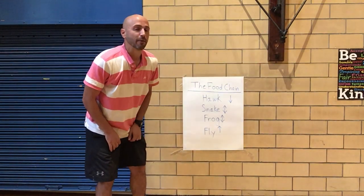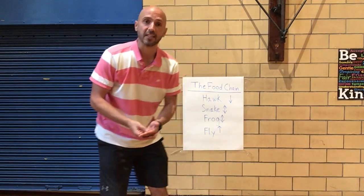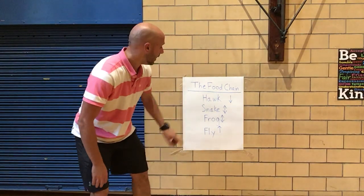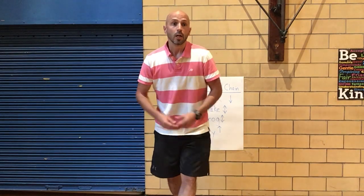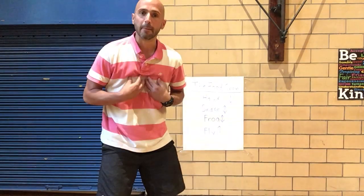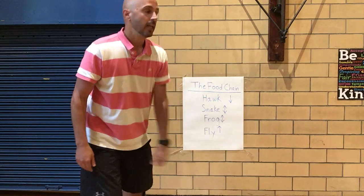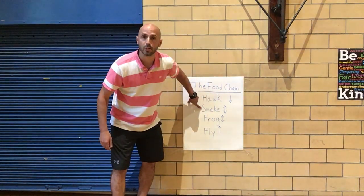You have to find another hawk to play against. If you lose as a snake you move down to a frog. Now if you win as a hawk you get one point, you keep that point, and then you go all the way back down to a fly and continue to play. If you lose as a hawk you just move down to a snake.